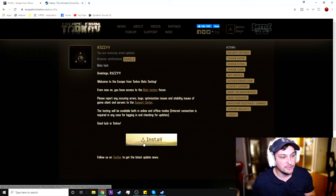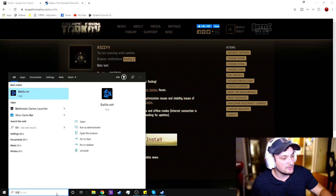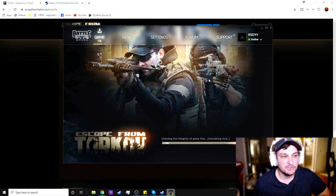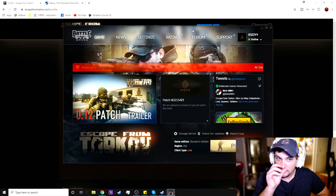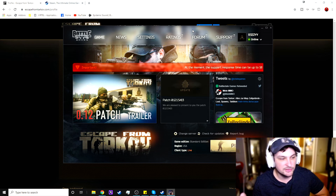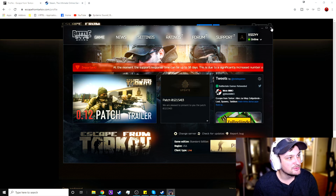Click install and it will download the Battle State launcher. Once you have the Battle State launcher open, you can install the game. It didn't take too long — it took me about 30 to 45 minutes running at 400 megabytes per second. It may take longer for you.